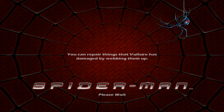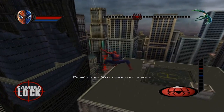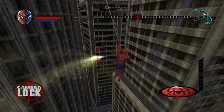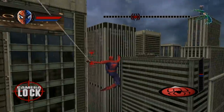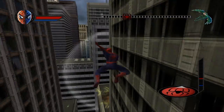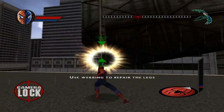You can repair things that Vulture has damaged by webbing them up. We have to chase Vulture. If you've seen my Ultimate Spider-Man LP you basically get the gist — just chase him, and every once in a while he'll make a stop and blow some stuff up. We've got to save it. If you lock on to him, he's basically impossible to lose.